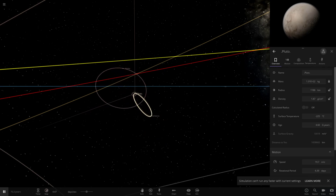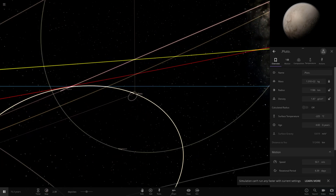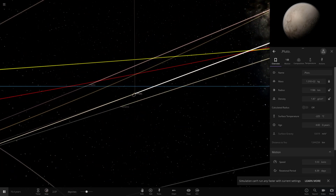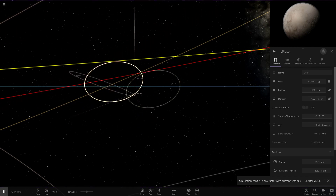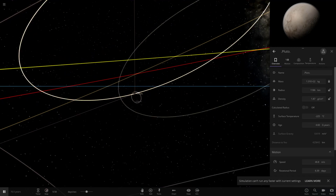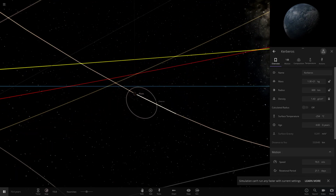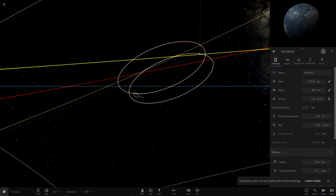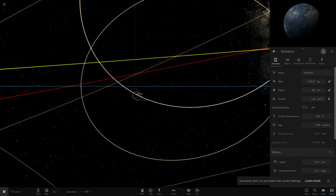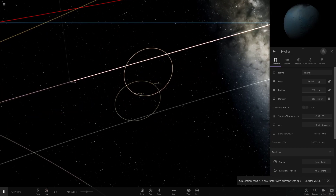It looked like Hydra was making a clean escape, but then it came back — and then it slingshotted off Pluto. You saw the effect of it flying around really fast, going around Pluto and just slinging off. That's the slingshot effect that spacecraft use, and that's exactly what Hydra just did. Again we have similar results: Kerberos somehow surviving, Charon close to Pluto but more inclined now, and Hydra having escaped after eliminating two moons.